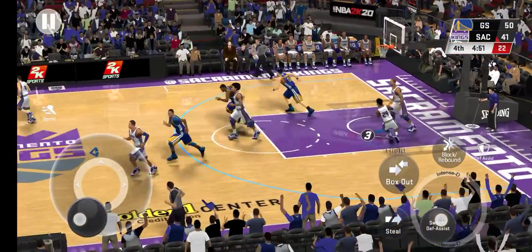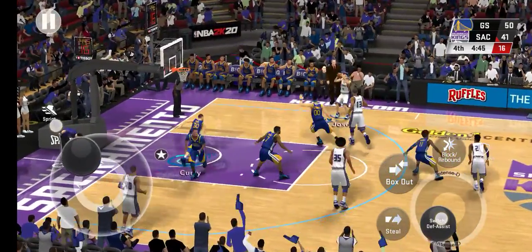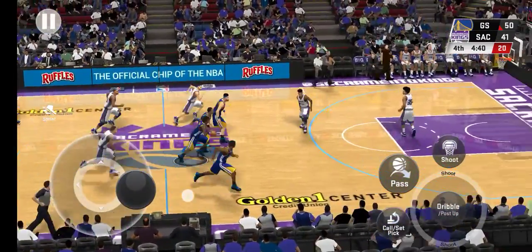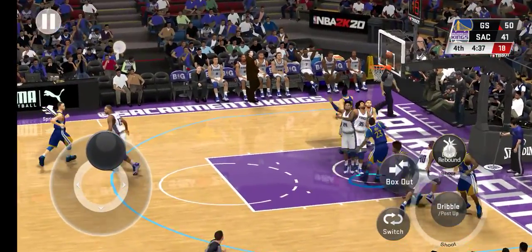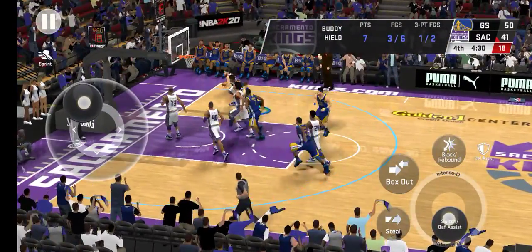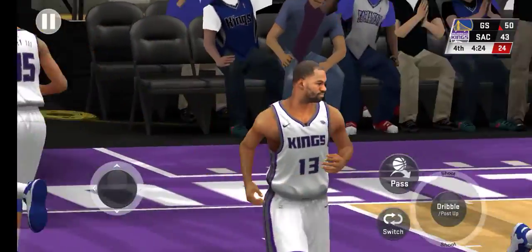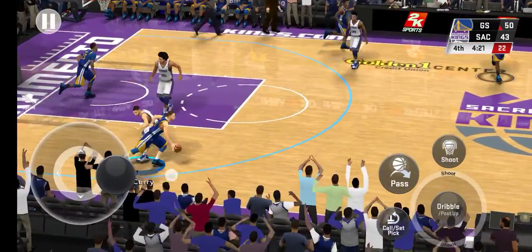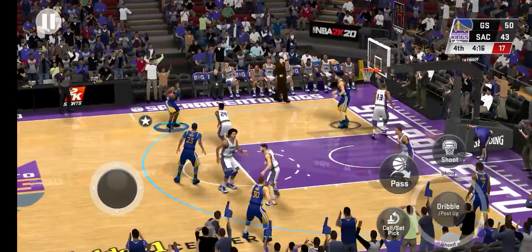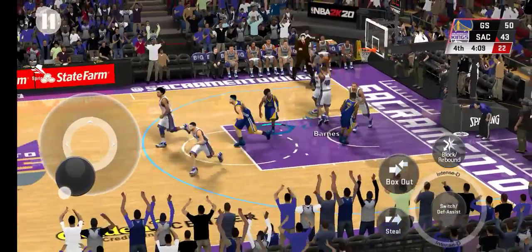And the free throw is good. Pass to Joseph. Green with the rebound. When he's wide open like that he'll rarely miss those. They chose to extend the lead to double digits but it's no good. They need a basket just to regain some momentum here, Kevin. Take it straight to the rim. Inside Holiday. And Sacramento with the rebound. A quarter of play, about two minutes in now.